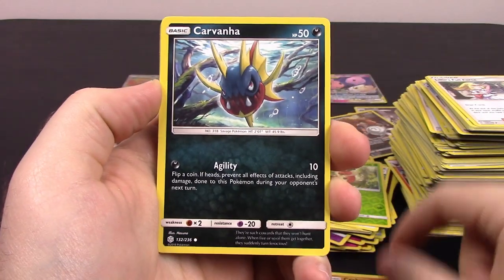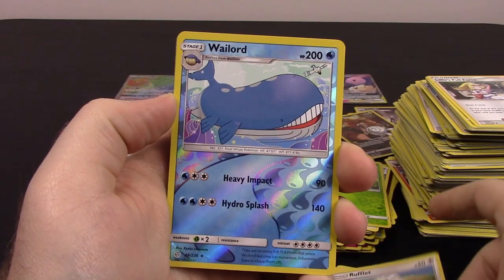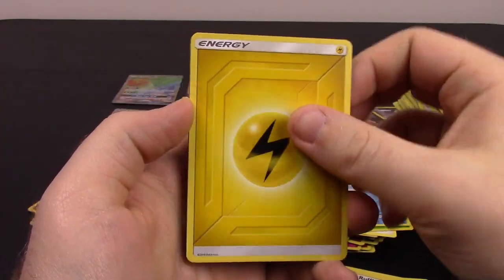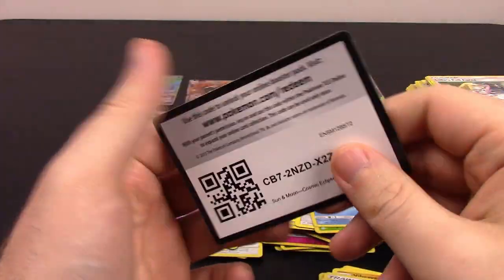And our last pack — we've got Crabrawler, Carvanha, Chinchou, Azurill, Rufflet, Wailord Reverse Holo, and Azurill as our rare. Kind of a letdown. Electric Energy, Vibrava, Great Catcher, Dragonium Z, and the code.